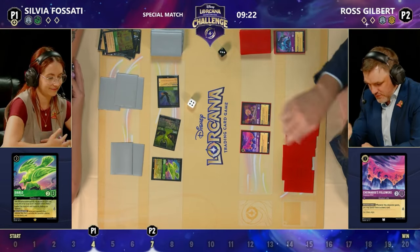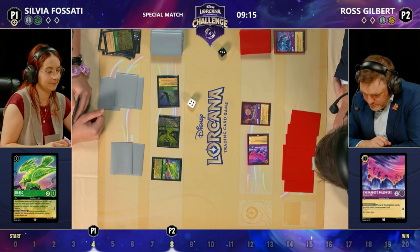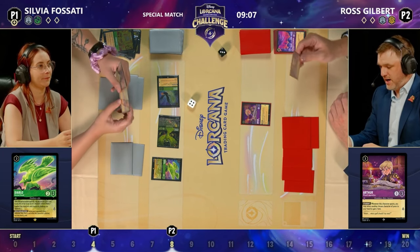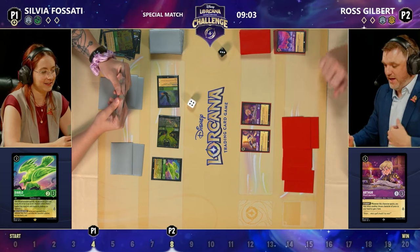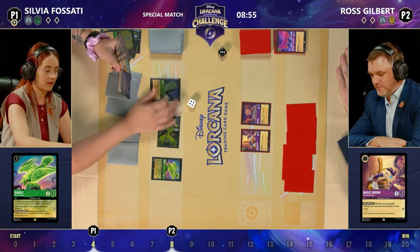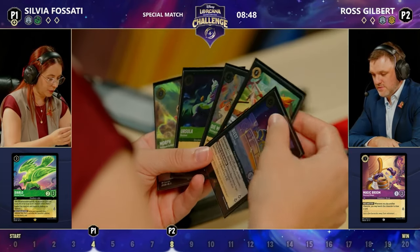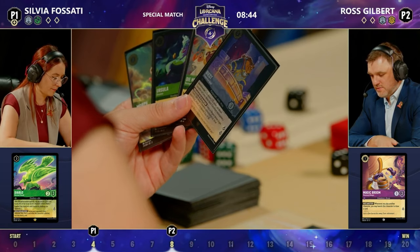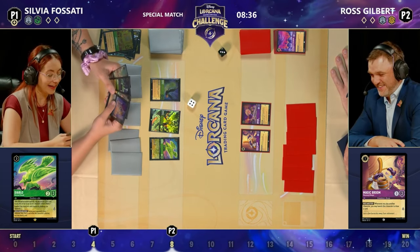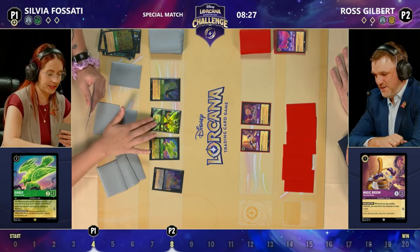He's reminding Sylvia she can draw because of the exerted Diablo. Arthur — not a terrible top deck. You can quest here. If you draw a character card you can play, great. Ross draws and finds the Magic Broom. Sylvia with that exerted Diablo also able to draw. Ross is at 8 lore, getting pretty close to that 7-ink mark for a potential Be Prepared to clear these Diablos. I'm not sure if Ross even has it with these more aggressive cards.